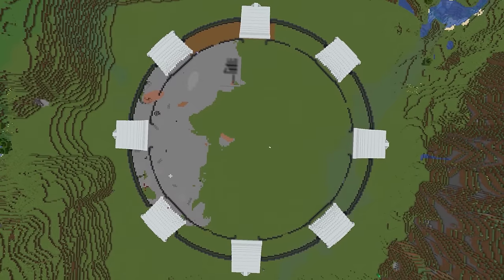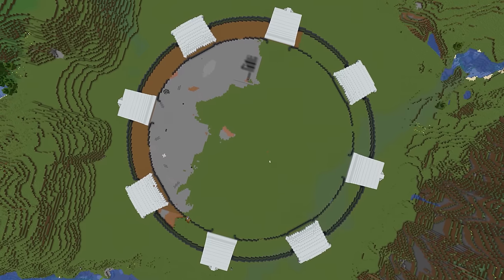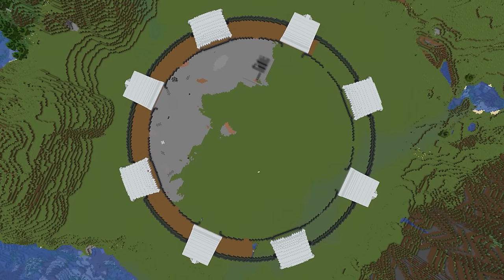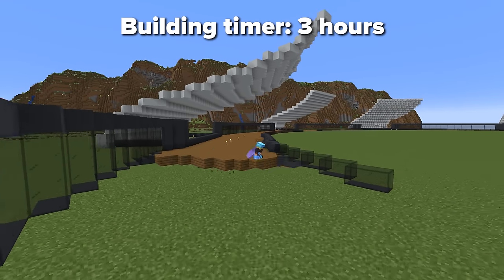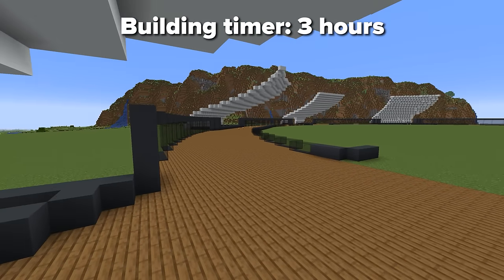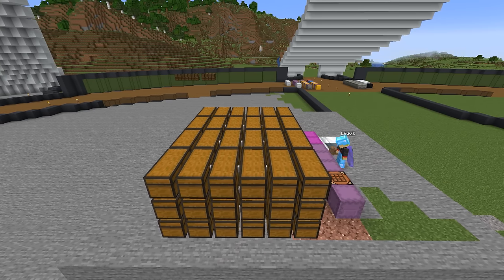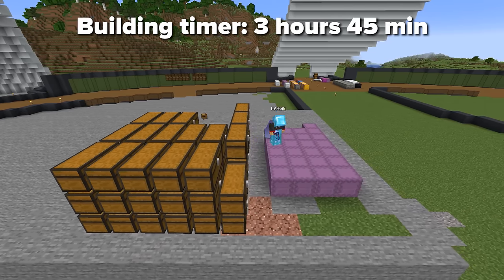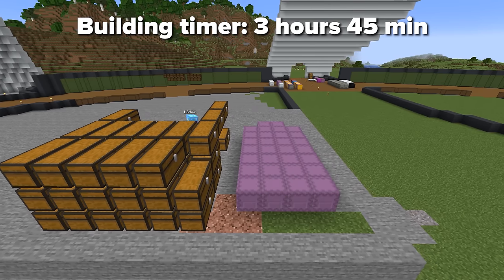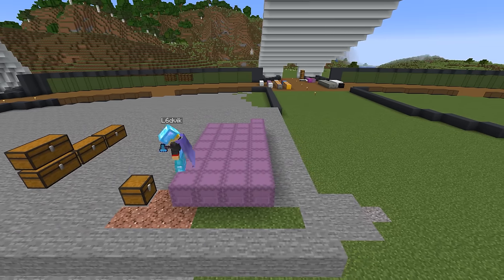Then again, we removed some dirt from the ground to replace it with spruce planks. Maybe we should have left those empty in the first place, but we are here to work hard, not smart. One dumb little thing that took us an extra 45 minutes was to move all the dirt and stone we mined away from the build. At least we have a really good supply of dirt and stone now.